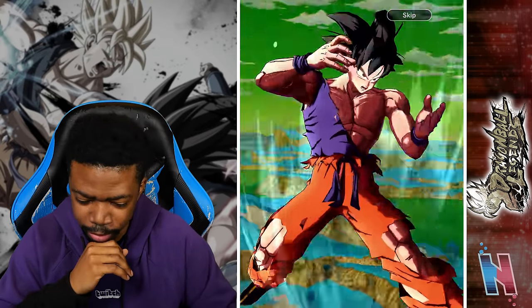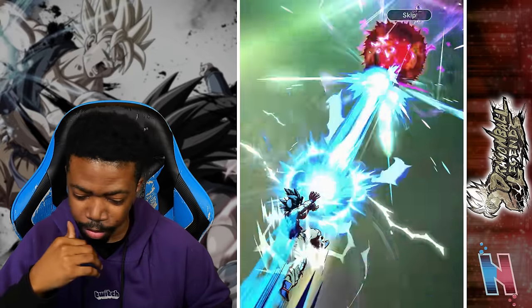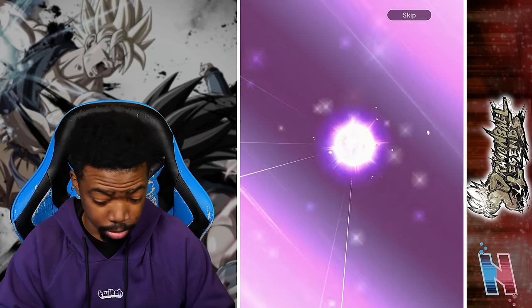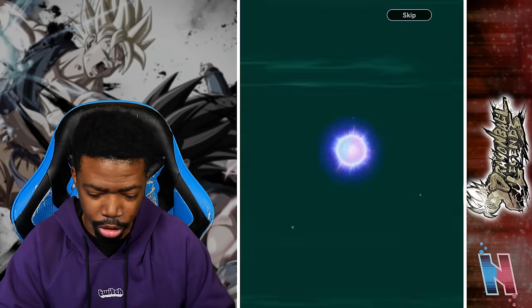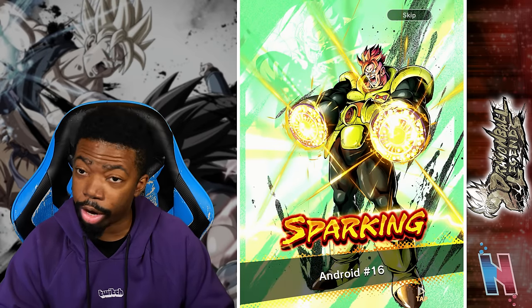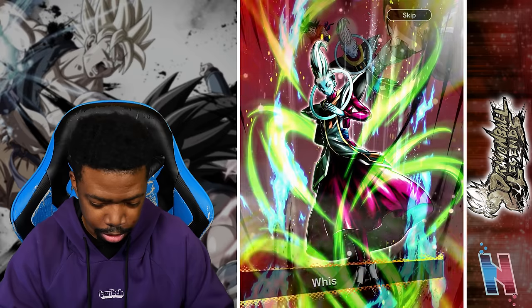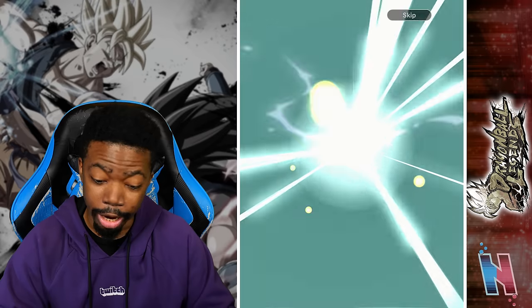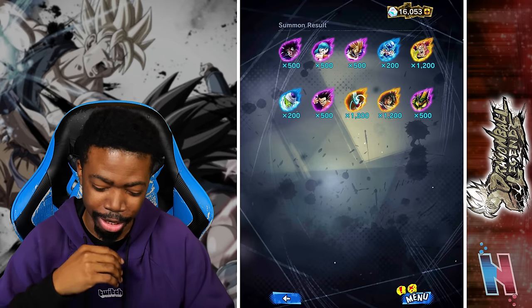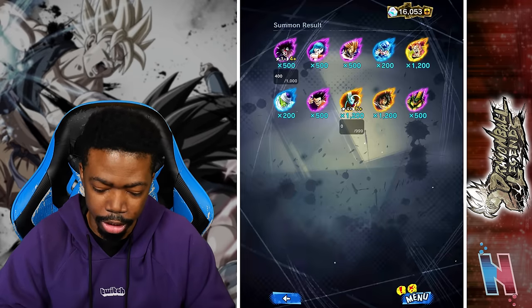One pod, no Super Saiyan - but one pod has actually done me right before, so I'll stay optimistic. Pull back and release on three, one, two, three. Starting off with EX Turles - again, getting the new EX units is so difficult. Android 16, fake out sparking - Weiss again, another fake out. Broly - okay, what is happening? And Second Form himself - wow, that was not good. At least Weiss is almost maxed out. Hopefully you guys got something better.